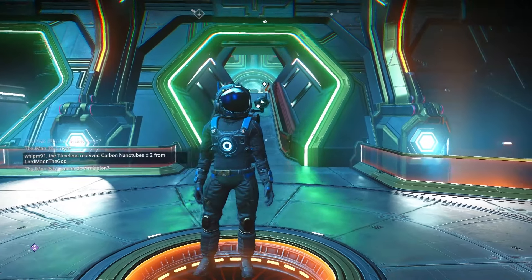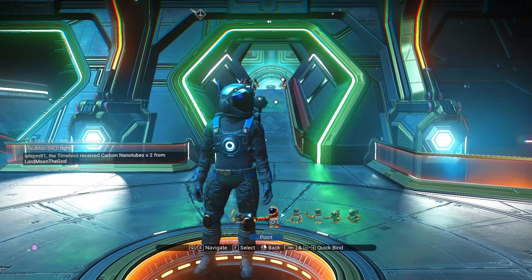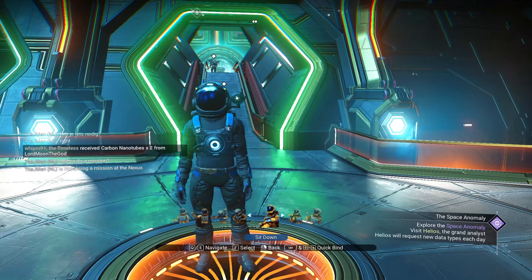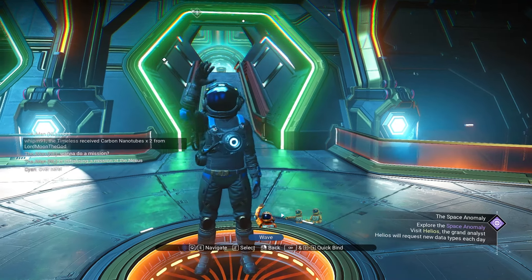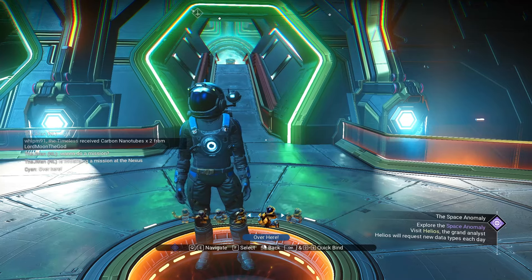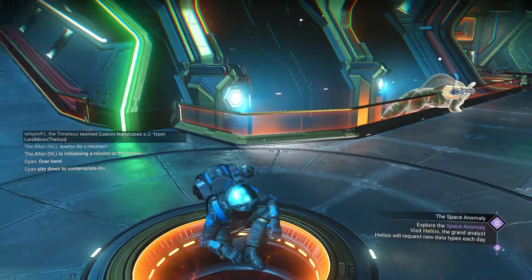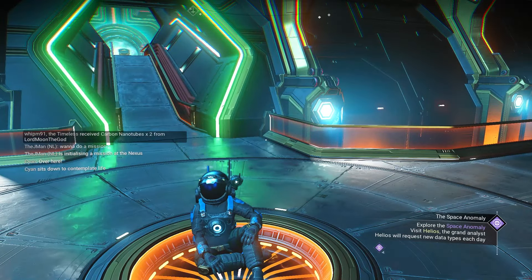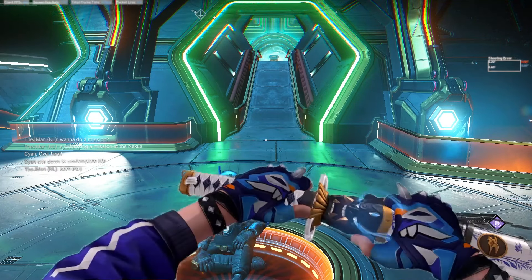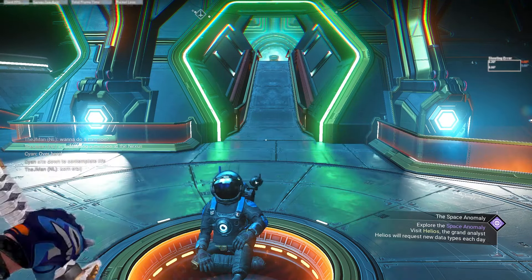Last little tip I'm going to leave you with: gestures. Hit X, go to gestures, and look at all of them — you can sit, wave, and more. I like to sit. Anyway, that's all! I appreciate you watching. I hope this helped you if you're new to the game — I'll see y'all in the next one. Peace.